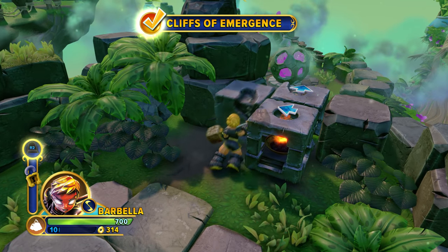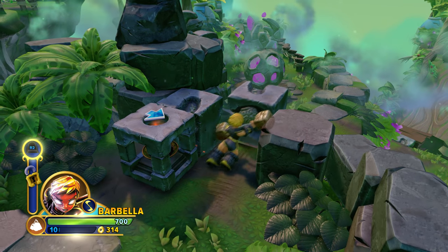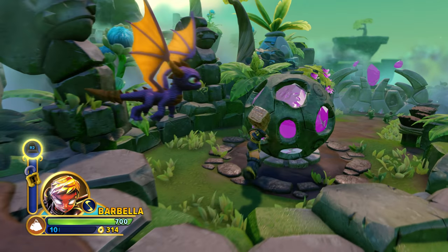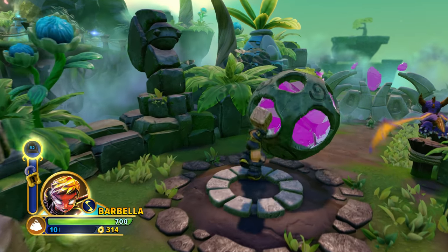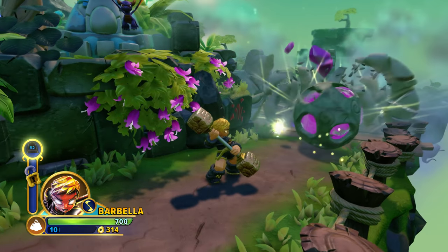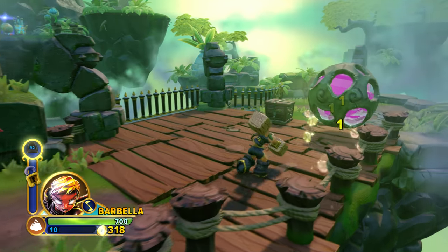We've found the Cliffs of Emergence. Now if we were to walk back toward the camera, that might lead us to where that soul gem is, but we're going to push forward. We're going to push this giant boulder down the hill here, destroying this gate, along with any enemies that are in our path.